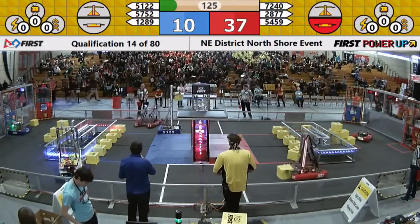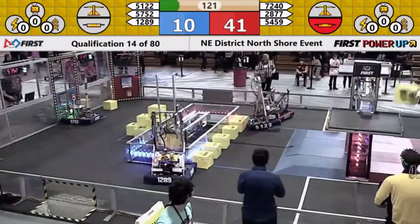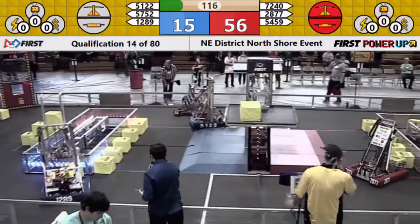51-22, the Robotai is looking to place their cube on the blue side of the scale, and ooh, it just falls. 28-77, Ligerbots placing one on the red side of the scale. They'll have control of that for now.